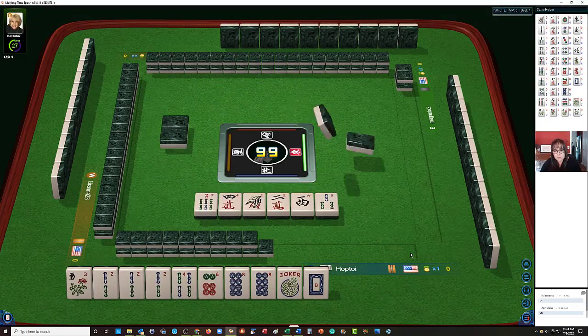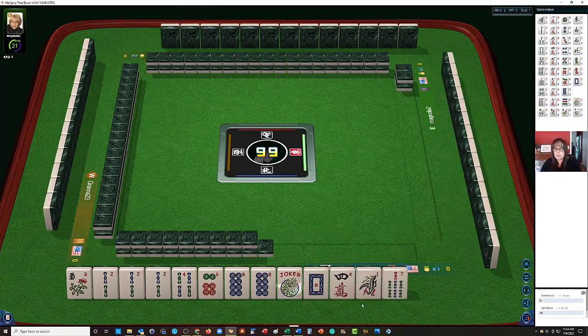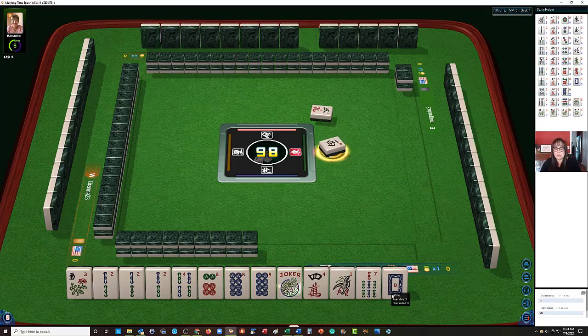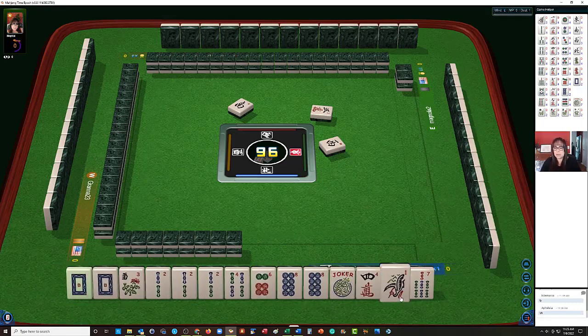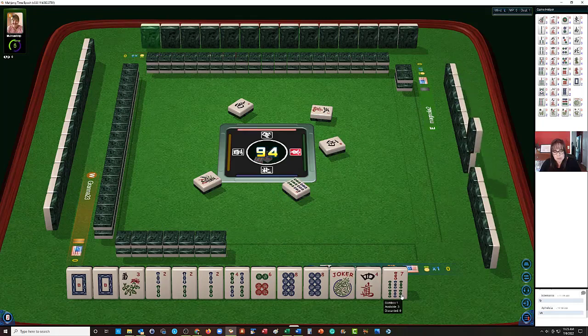We're in between hands, no keepers here. This white dragon — since we're not using it, I think we should discard that first depending on what we draw. A white dragon — what? All right, we'll keep it. So maybe we could switch to a year hand. We have no other twos, so we'll hold it for a little while.